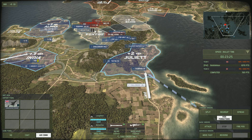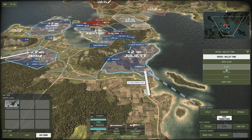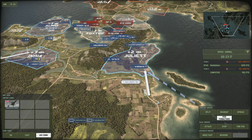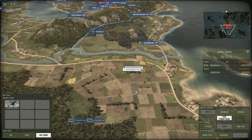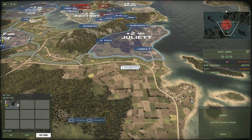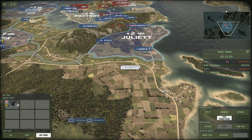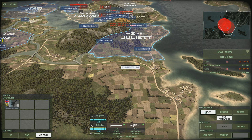The last thing to look at is the company orders panel in the bottom right of the screen. If you press the split command and drag a box around your units, they will split into two so you can micro them individually. If you want to regroup them, simply press the regroup button and they will regroup. You can split them, highlight them, and regroup them as needed.